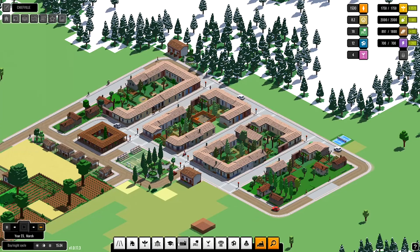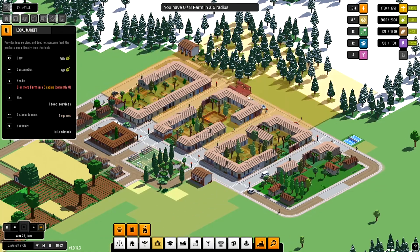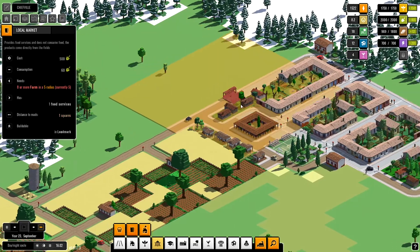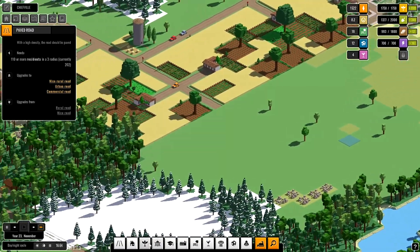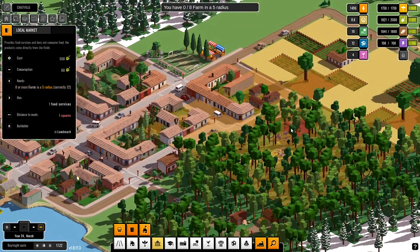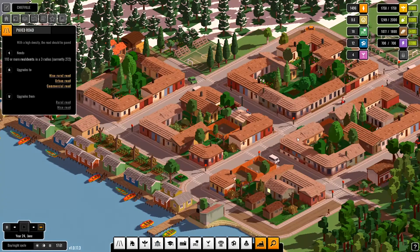I'm gonna tear one house down so I can actually place it there. We can build more houses over here. We can use the actual market, but now we have to place the local market and cover all of the houses. We also need to keep an eye on food. Let's build our little mining... I can't build that yet, okay. You know what, I'm gonna build another farmhouse — I think that's the smartest thing to do at this point.